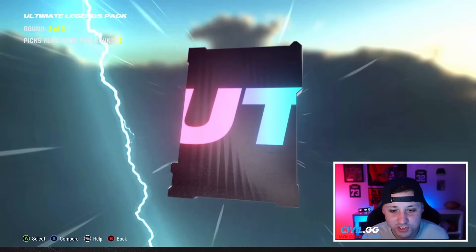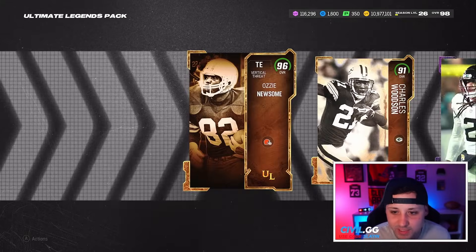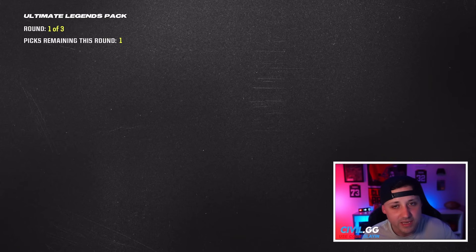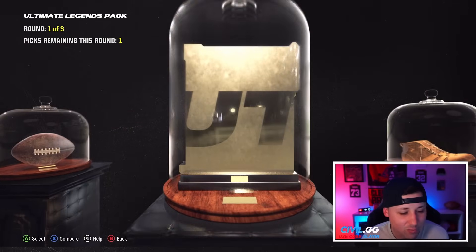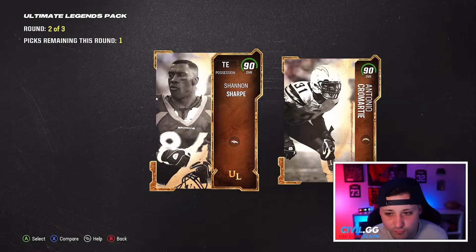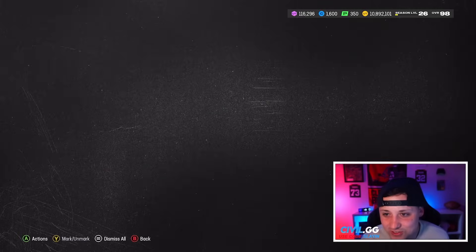96 Ozzy! I'm not even gonna be mad — it's Ozzy Newsome. I wish it was a 99 but I'm not gonna be mad about pulling a full Ultimate Legend Ozzy Newsome, even though they gave that card way too soon and he didn't get any abilities. I wish he came back out right now — he'd be a lot better. 90 — can we get another full animation? No more 90s. 80 Zach Ertz. These are tough.